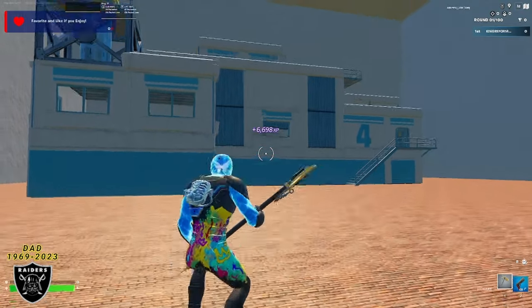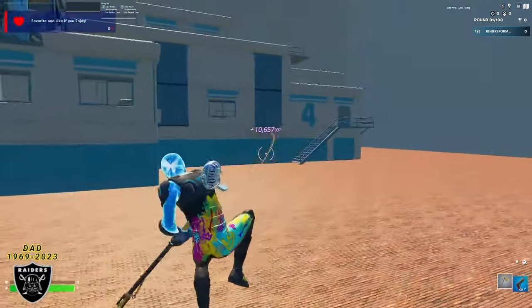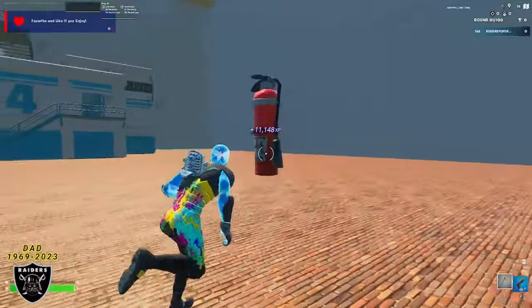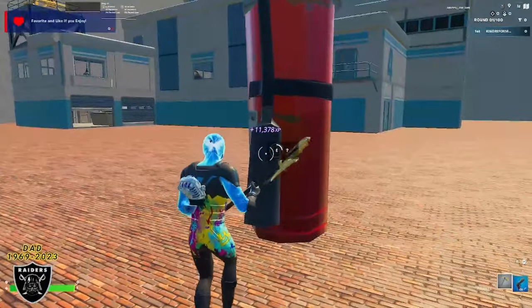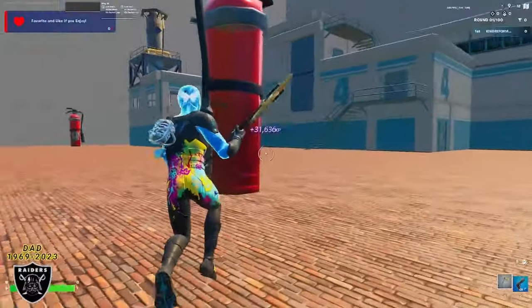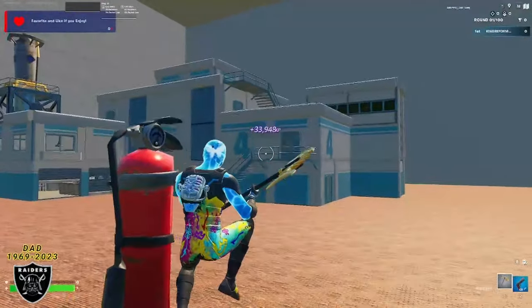We are currently level 107, and I can't wait to see what we're at at the end of the video. To start things off today, it's super easy — we're going to run over to the giant fire hydrant, and right on the back of that is your first button for free XP. Right away, within the first 10 seconds, we're boosted up 30,000 XP.